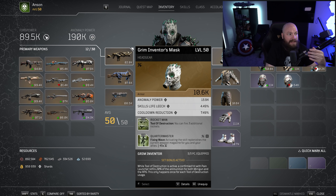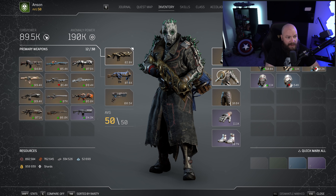This is using Grim Inventors set and this is an anomaly build. Despite the fact that Tool of Destruction uses a rocket launcher, it doesn't actually benefit from firepower at all — it benefits from anomaly power and scales off of your anomaly power. You'll notice that I have 190k anomaly here, and obviously you're just trying to get that as high as possible. So I make sure that I have anomaly power on all five of my pieces.